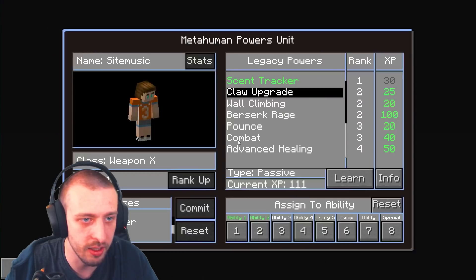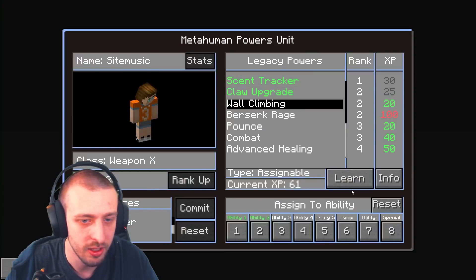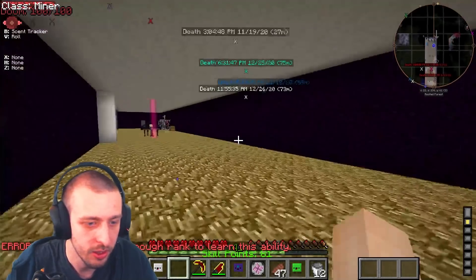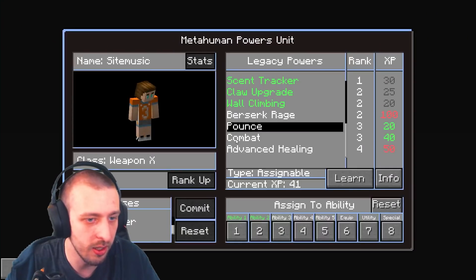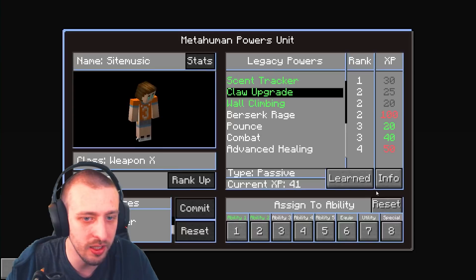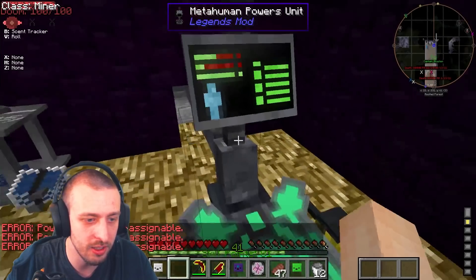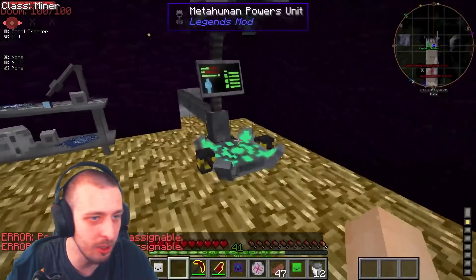Why am I not learning? Claw Upgrader — learn. You're not a high enough rank to do that. Rank up — learn, learn, learn. Berserker's Rage — can't learn, not a high enough level. What am I, level four? I can't see because of all the command feedback. I am level 41 — that's fine. Wall Climb, Claw Upgrade — this power is not a type that can be assigned.